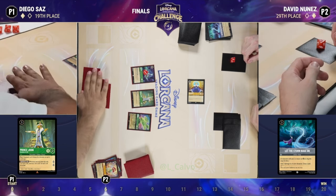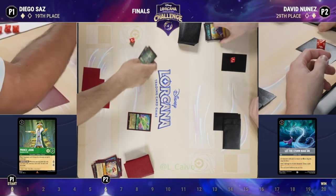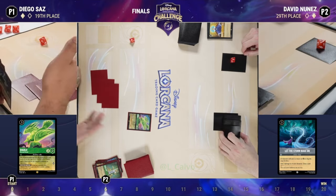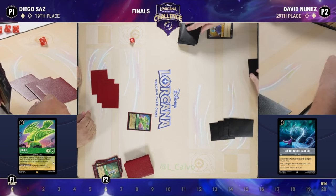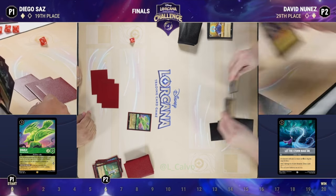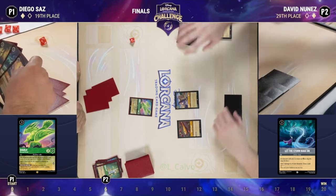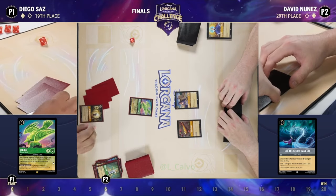A Diablo is going to get played, and then both characters are going to trade into the Queen. No big Queen shifts available, but David's going to play a character and a Flute and pass back over. Tons of cards left for Diego, but David's in a spot where he can't afford to leave cards in his hand — everything he keeps is liable to be discarded during Diego's turn.